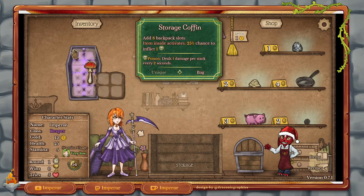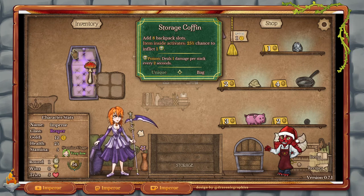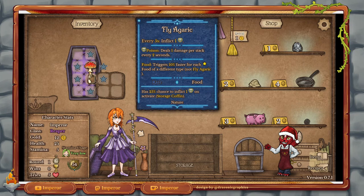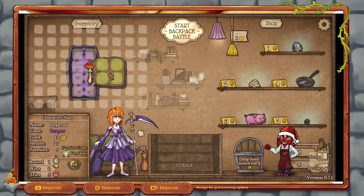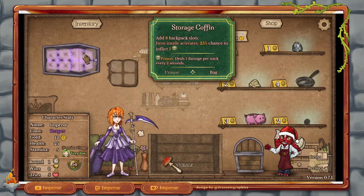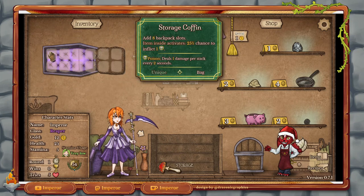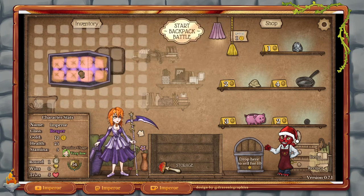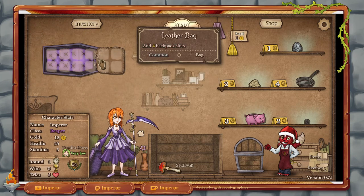So that means if you look around the item I'm hovering over, there are little stars. If we add other food items that are not the same as this one, then this singular item will trigger 10% faster — so instead of every five seconds, maybe every 4.5 seconds. The faster it goes, the faster it goes. Now you start as a class, you have a thing. And the storage coffin for the Reaper class has eight backpack slots, and everything inside, every time it activates, has a 25% chance to inflict some poison.